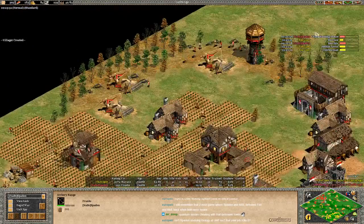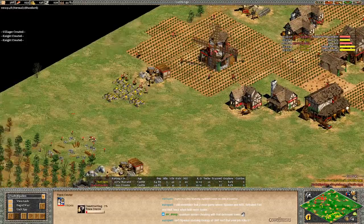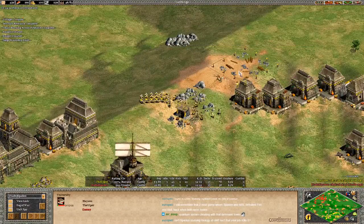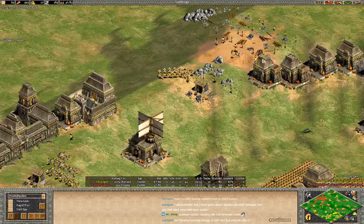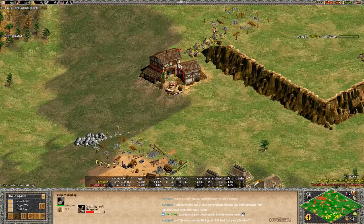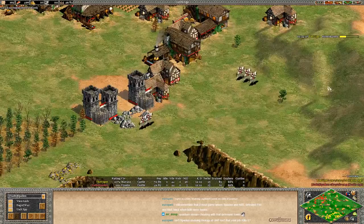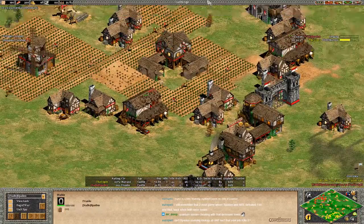Viper is going to need a castle right as he hits the Castle Age, somewhere on top of this ridgeline to defend his economy. This ridgeline just absolutely sucks for the Viper, so I think he just needs a castle — and obviously he can get out plumes. Plumes aren't going to be the perfect game changer, but they're gonna be something that can maybe swing this game. Spaden with just a 60-point advantage, but he's done a really nice job here, beating the Viper to Castle Age, gonna start getting chain barding armor and pumping out some knights.